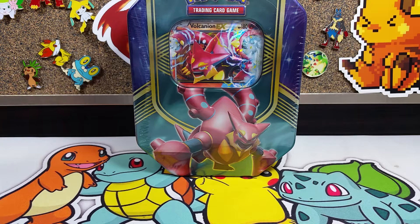Welcome back to another pack opening on the channel! Today we are concluding our Braveheart Tins. We have already opened Pikachu EX and Magearna EX, and today we are opening up Volcanion EX. If you guys are hyped and ready for this, make sure to hit that like button — it's greatly appreciated and lets me know you want these pack openings on the channel!